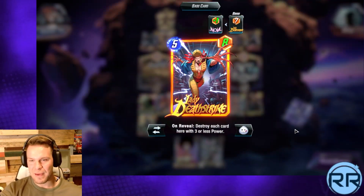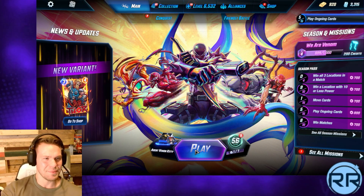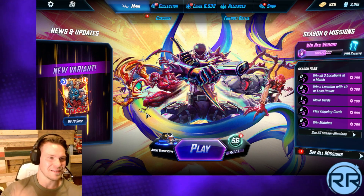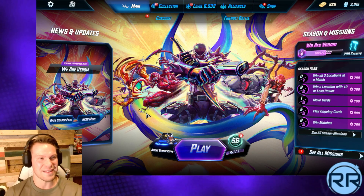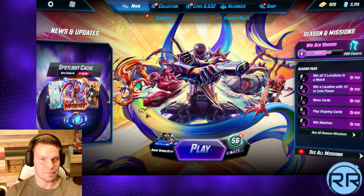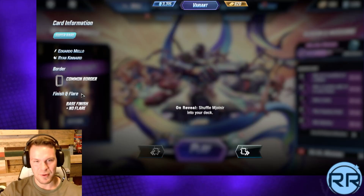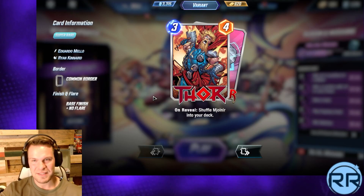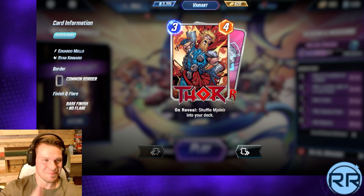GG - Death Strike is not a card you see played much and that is a great counter for those Mysterios, since before they reveal they're at zero power. Good play, well played. Thank you all for watching, hope you enjoyed it. Like I said, this has been 'How Not to Play Agent Venom' - a couple fun goofy decks. Stay tuned, I have a couple more theme decks coming in the next couple weeks and hopefully some more Collector stuff. That Thor variant is a pretty sick card. Thank you all for watching, I'll catch you guys in the next one - peace!